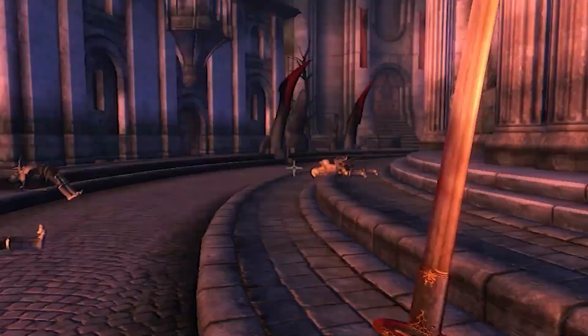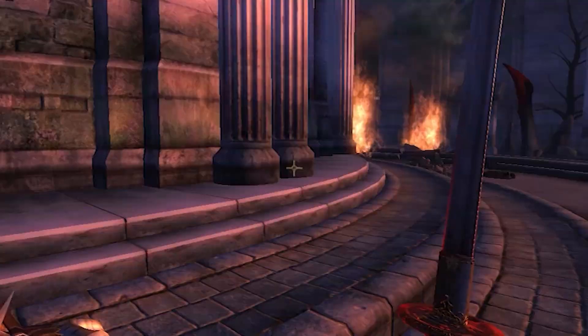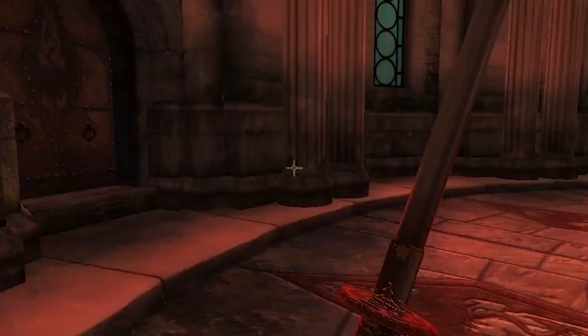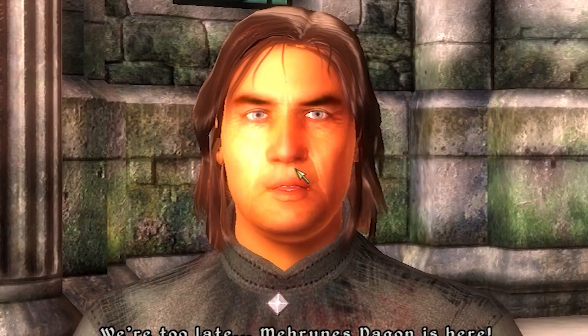Step 13: You just need to waste some time in-game while you wait for a message to pop up that says something similar to 'the city has been overrun.' Step 14: When the message finally pops up, make it your active quest, then simply go back into the temple and wait 12 in-game hours.